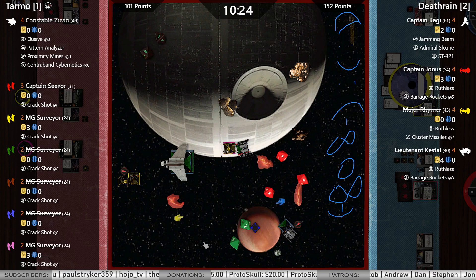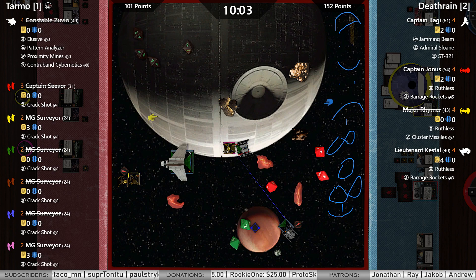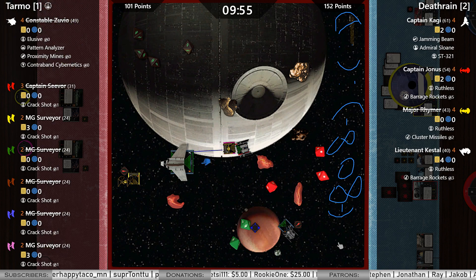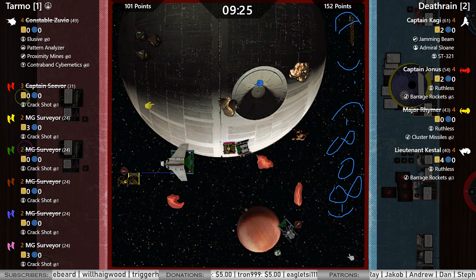Kagi gets to shoot out the front. Kastel takes a shot from downtown — one hit. Puts a damage into Jonas for two hits. Two evades, three evades — Death Rain loves the memes. Kagi range 2 into yellow — two evades, one crit — nothing goes through.